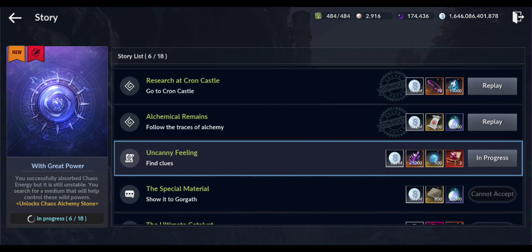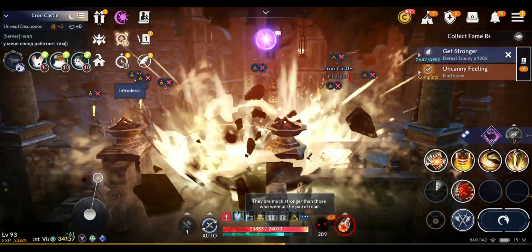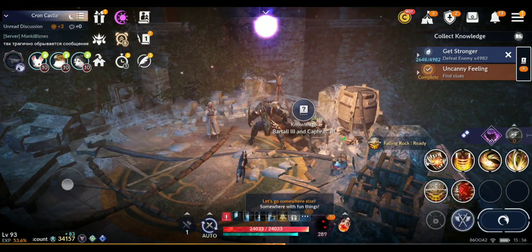You have to kill that core. You'll find it around this area, in this room. You'll find the core, kill it, and then go into the last room. In the last room, you'll find the final clue.